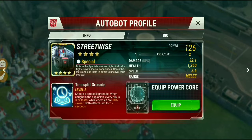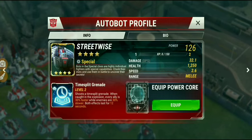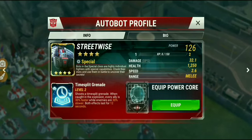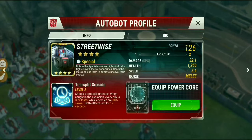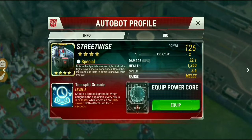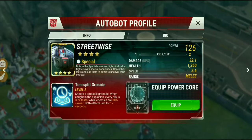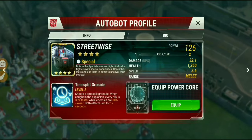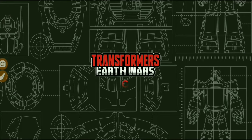I was thinking about putting Streetwise in an outpost — we were discussing that at Prime Union, and a few guys thought he might be a good outpost bot. I think it'll be great: he'll speed up your defenses and slow down the offense attacking you. If you've got a wide open base, that could be very deadly and could really hurt teams that have Primal or are running walk teams, since they'd get slowed down by 30%.